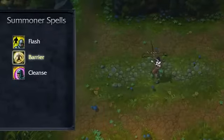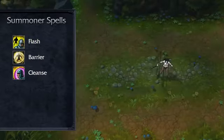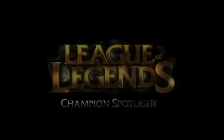For summoner spells, try Barrier or Cleanse and Flash, which will allow you to survive in teamfights by running away or removing crowd control. Thanks for tuning in to the Ash Champion Spotlight. Please subscribe to the Riot Games YouTube channel and leave us your comments below the video.